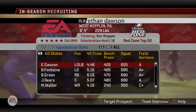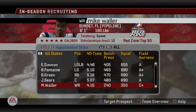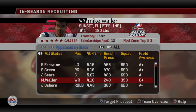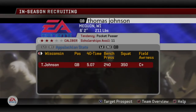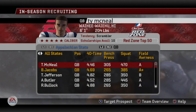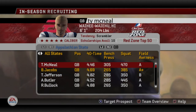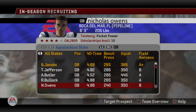In-season recruiting — this is where it gets very, very fun. We have Mike Waller — he looks absolutely unbelievable with 416 speed. He's from Florida, which is a pipeline state, so I'm going to add him. And Brian Jacobs from Georgia — A-plus awareness with 469 speed. That's very solid. Brian Jacobs will be a guy I'll be pursuing pretty hard.